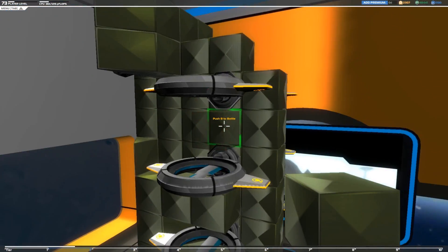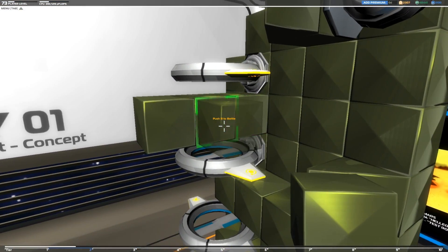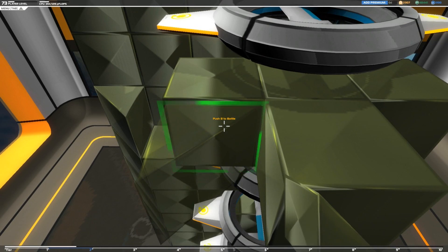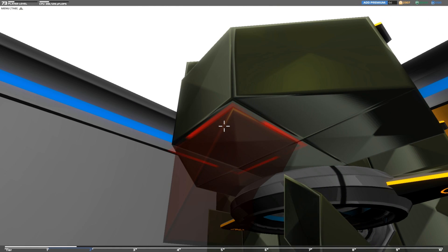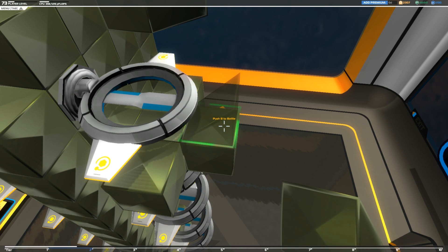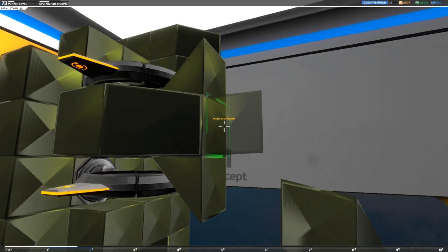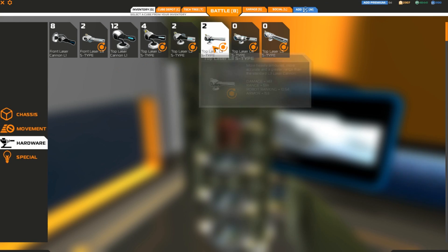The first set of guns should actually be between these two blades. So let's rebuild that out here. I want to make this relatively solid. Put some slopes on here. Okay, and let's stick a couple of guns on. What am I going to use? Let's put the L3s on here.